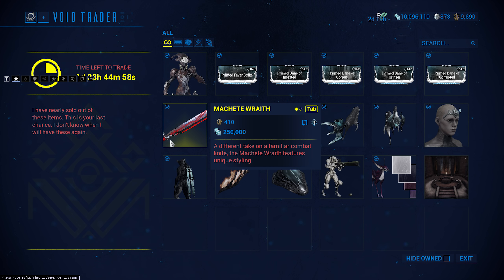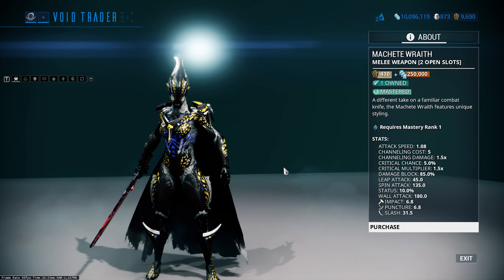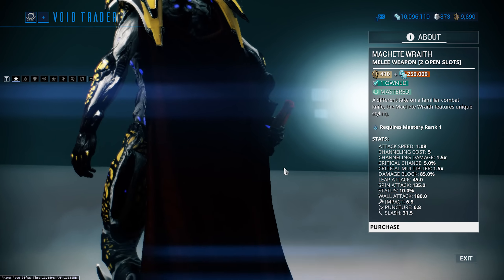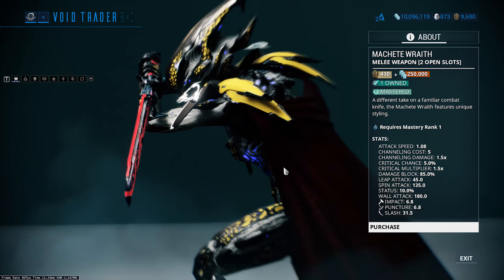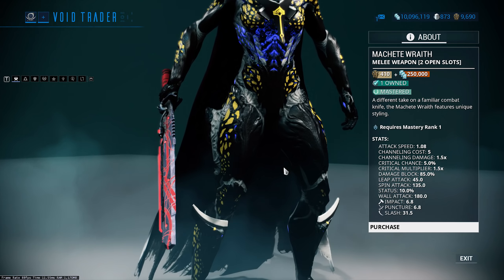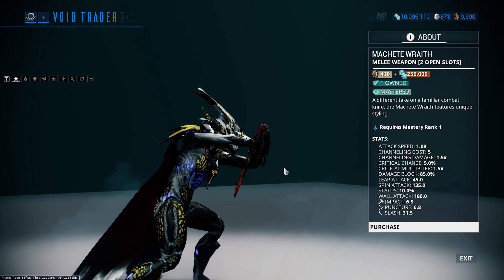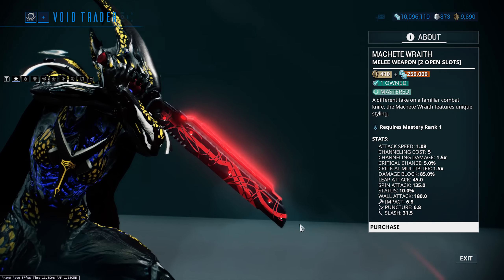Then we've got the Machete Wraith. This used to be absolutely awful — one of the worst weapons in the game — but when they introduced the new stance for machetes it really converted the whole class. Additional status procs during the combos meant that Condition Overload actually made the Machete Wraith good. It's 410 ducats and 250,000 credits for an old school event weapon. The Wraith weapons are colourable now too. I think it's worth picking up — and at the very least it's mastery.